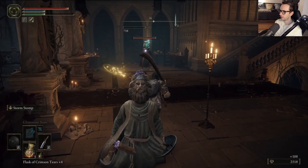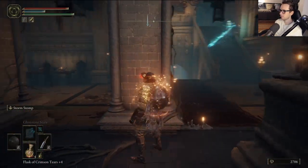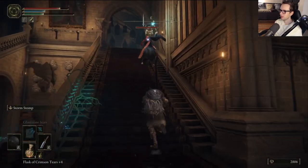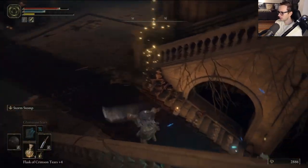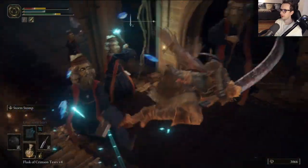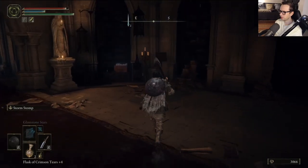I see there's a treasure chest there but maybe once I have way more HP. This area is really giving me trouble — and they're all coming up the stairs. This is straight up Shrine of Amana, pre-patch Shrine of Amana vibes, especially since these sorcerers for some inexplicable reason have poise.